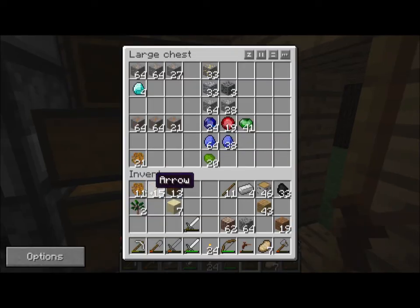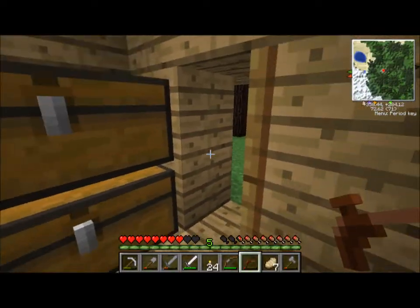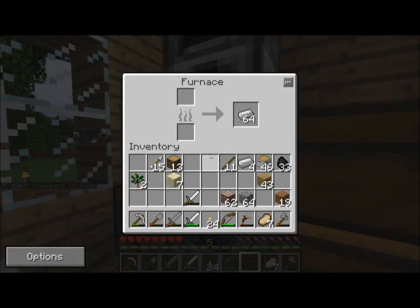I'm going to put this sticky resin in here. Some things that we need to do right now — I got a motherload of iron in this chest. What I'm going to do is take this iron, stick it back in the chest, and put some coal in the bottom. And you're thinking: what the hell are you doing smelting iron from iron?